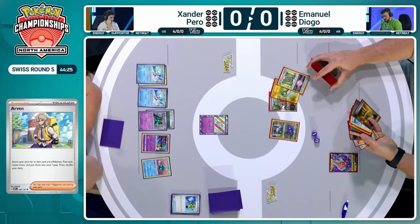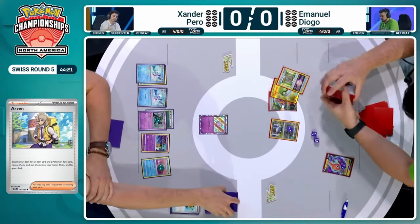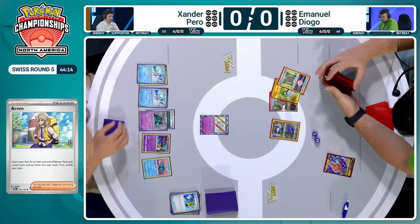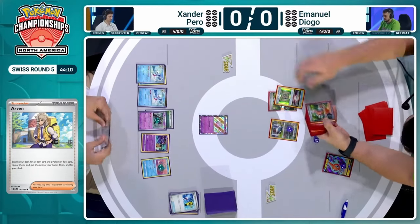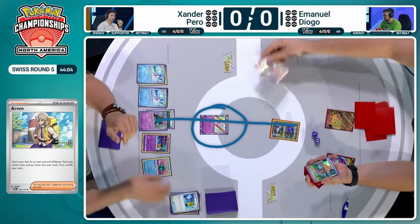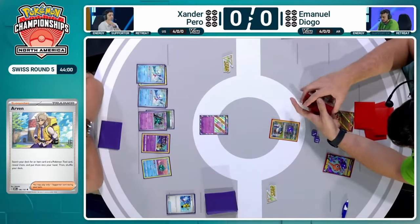So is there any other strategy Emmanuel can go for outside of the Chi-Yu that we're talking about? Generally, I don't think so — there's no offensive options for him to apply any sort of pressure. And Xander even chose not to use Cleffa's attack, recognizing that the way Emmanuel wins is by deck out, right? It doesn't matter that the Cleffa is trapped in the active because Xander isn't even intending to attack anyway. He's just going to be transferring the damage counters with Adrena Brain.